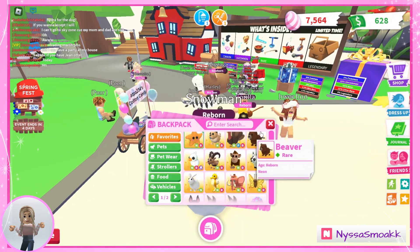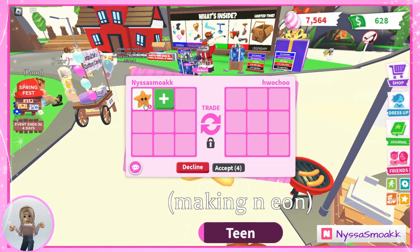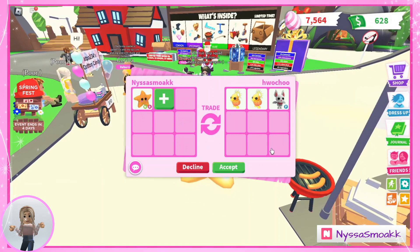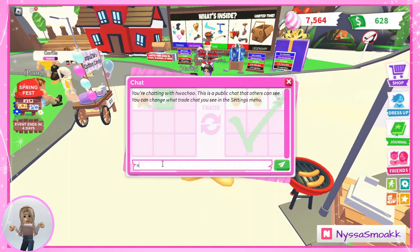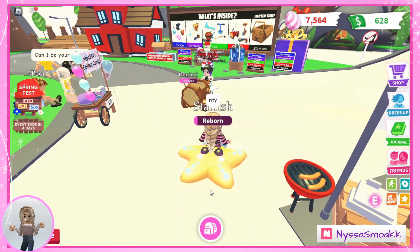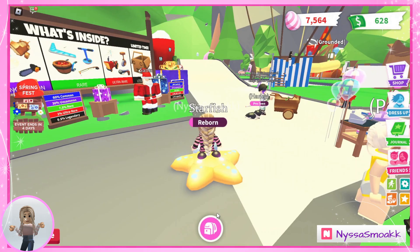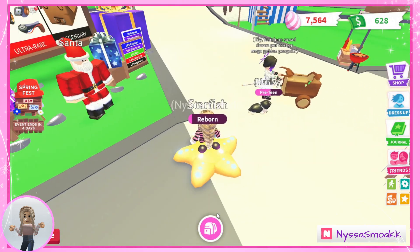Let's see if anybody in here is interested in the starfish. We have the ultra-rare neon ride starfish. Someone offered two sunrise ducklings and an albino bat. That's really tempting, but I've already got four of the sunrise ducklings, and I'm really not looking to make a mega out of it, so I'm going to decline. I do like the starfish — how it kind of crawls across the ground. It's so cute. This is my first time actually seeing it and I kind of really like it.